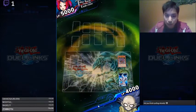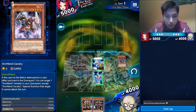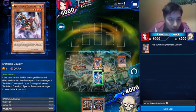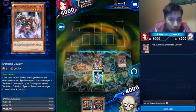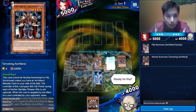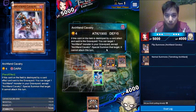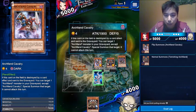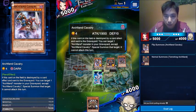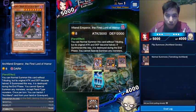I can flip it so I can summon this. Flip that. Summon this. Flip that. Summon this. I might not even need this — actually, I do need it.